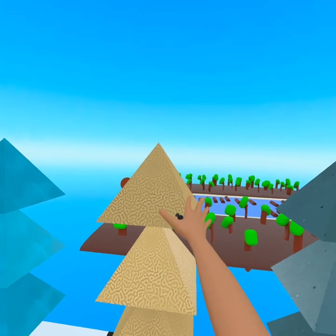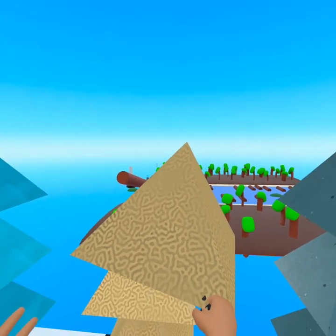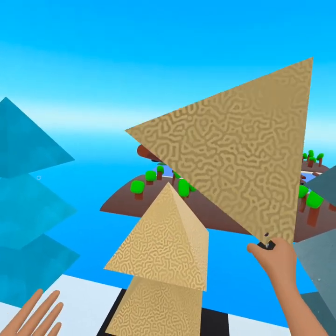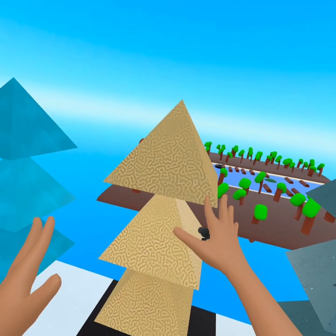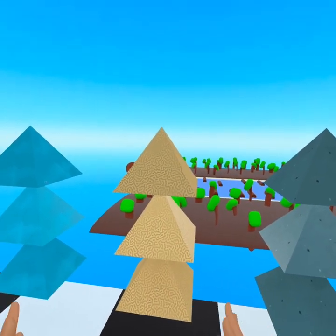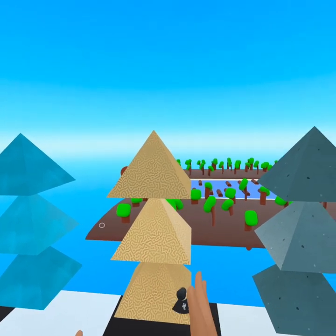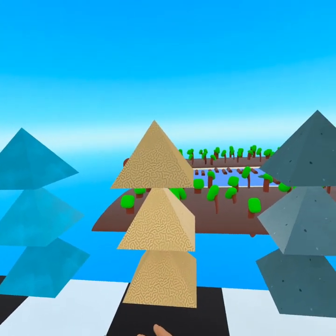Next up we have coral. This is going to allow you to make, you know, brains among many other things - like the mushrooms we saw in the plaza were absolutely gorgeous and they use the same texture. It's definitely one of my favorites. I highly recommend using it, but use it in small quantities. You don't want to go over the top. You can definitely make something look really fancy, really amazing with this, but if you go over the top with it, you're going to really wear it out.